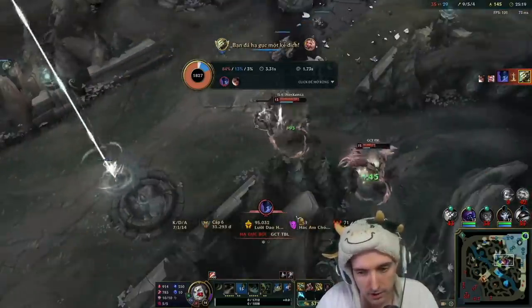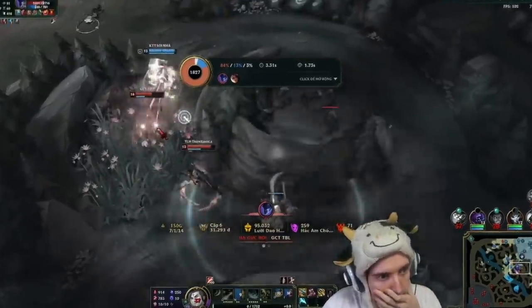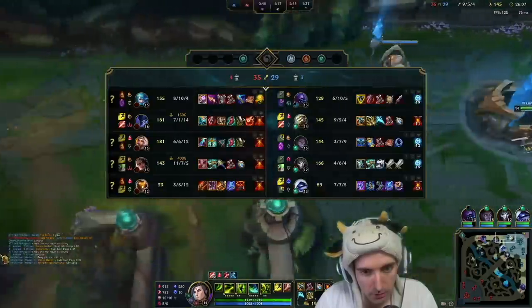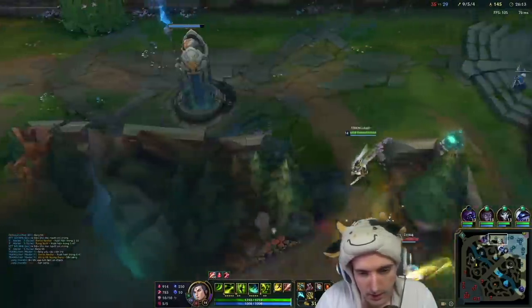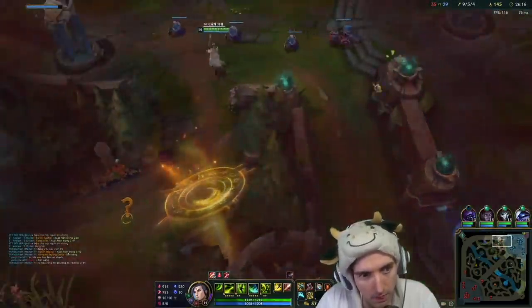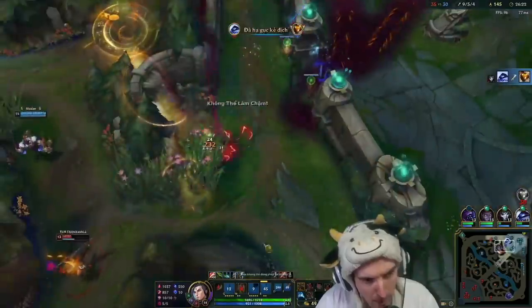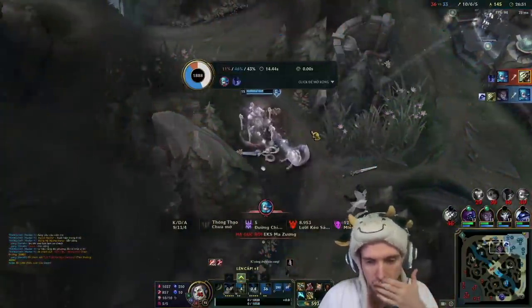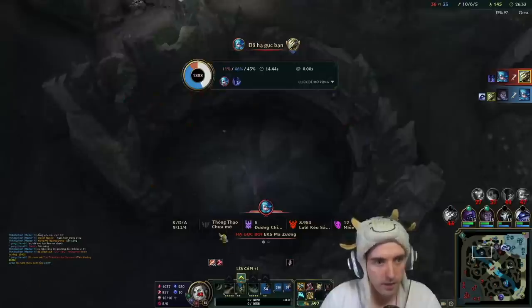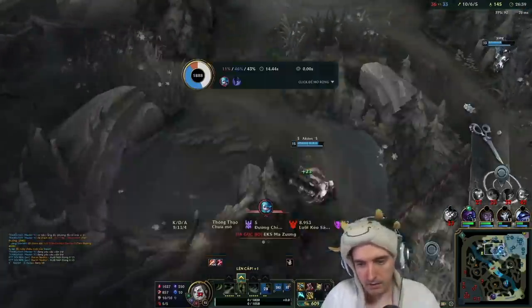The problem with this build is you don't have the tenacity from the Precision tree. You can see if I had tenacity there I would have killed them because I would have gotten Alpha back up. I do have Stopwatch - we have a Zhonya's on Silas. This guy lost his Stopwatch and he died for it. The Stopwatch almost saved me and got us a Baron - fair item honestly.